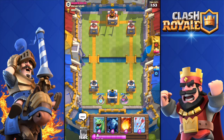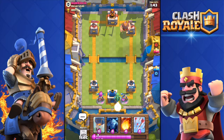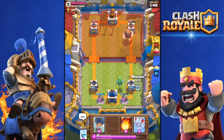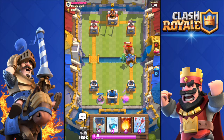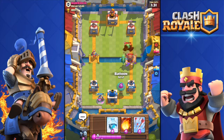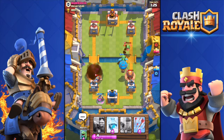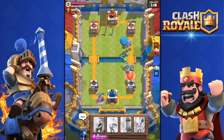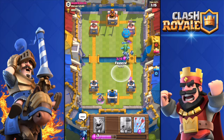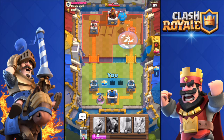All right, I'm going to do the exact same thing right now. He dropped his hand on that side — I see what you're doing. Baby dragon down. He has a baby dragon as well, so that's a problem. I'm gonna drop the fireball because those goblins are gonna get that tower if I leave them alone. Minion horde in. The balloon — come on, you can do it! All right, freeze — let's go! Tower down!